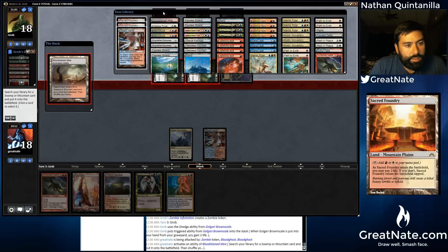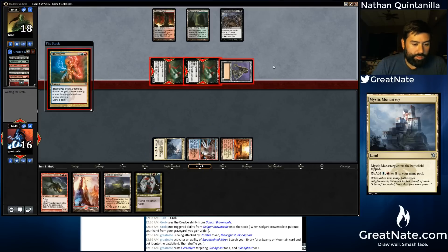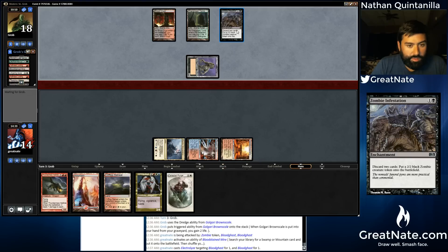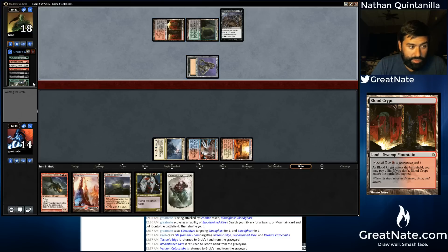I'm going to Electrolyze. It's kind of gross, but we also need to see some other cards, so drawing a card is not bad. Purge is good — in this case it'll get rid of Zombie Infestation. I hope this guy doesn't play land, then he does not get back his Bloodghast yet. Nope, he's going to play land — Life from the Loam, play land, get back Bloodghast.